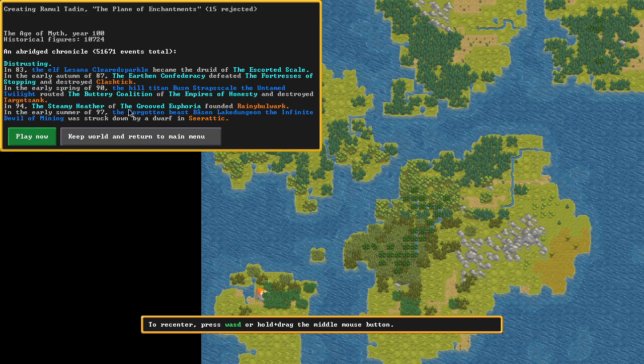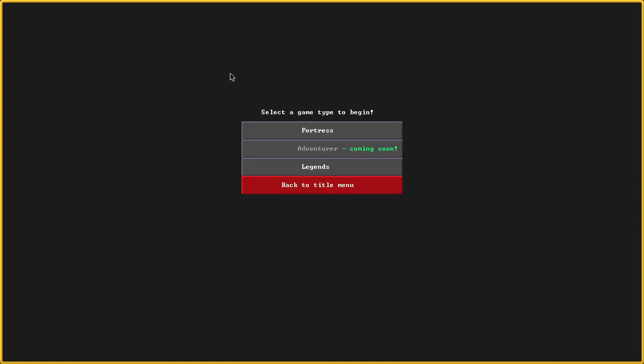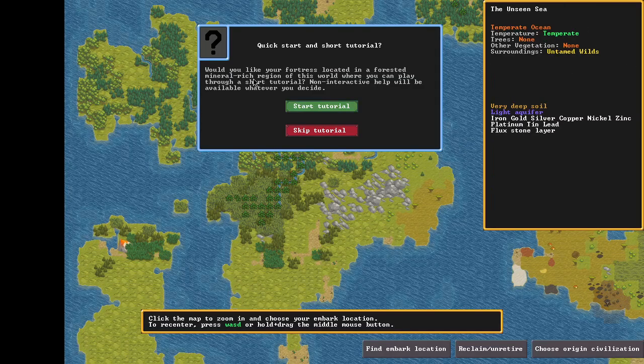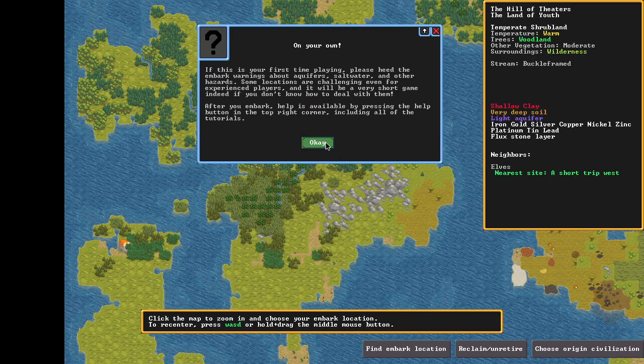We're going to hit 'Play Now' and it'll do some more building. This is just going to get a basic fortress going. A lot of this for me was trial and error — my dwarves would die right out of the gate because I wasn't concentrating on the bare essentials. Let's skip the tutorial; we don't need that.